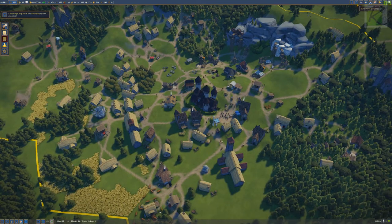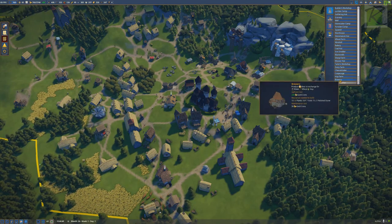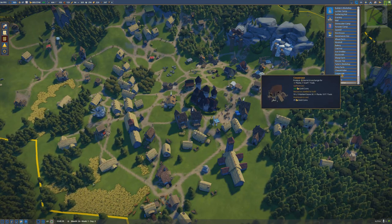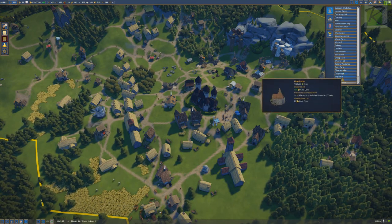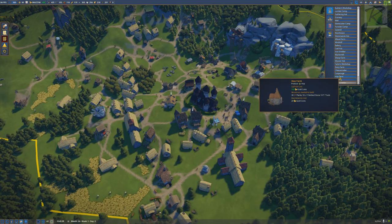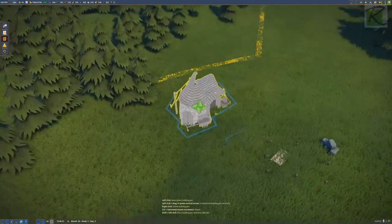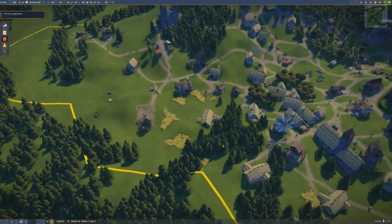Cooperage, hop farm and brewery are now available. Or gold smelter — I need one citizen for gold smelter. Brewery needs... produced beer in exchange for water, wheat and hop. Hop farm produces hop. Cooperage produces barrels in exchange for planks, iron and tools. Okay yeah, I can make a brewery — I need to make a hop farm first. Let's make a hop farm and see how that goes. We're making a hop farm, probably for beer — most likely for beer.